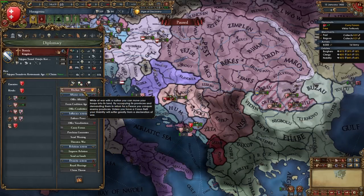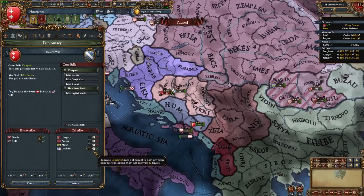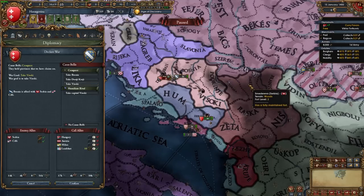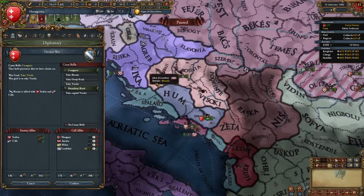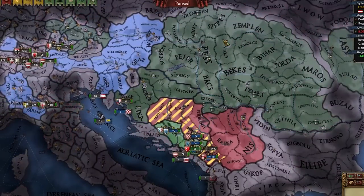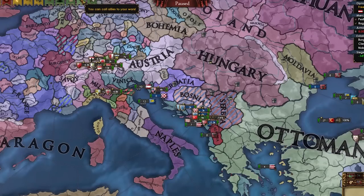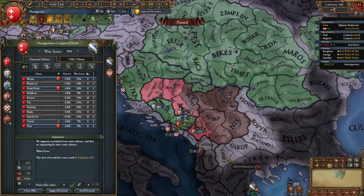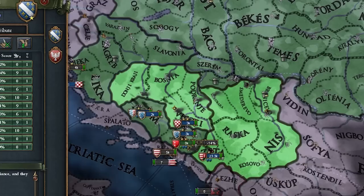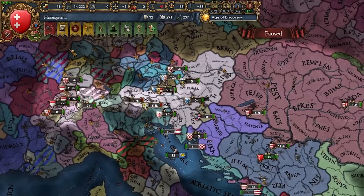Let's go ahead and pounce on Bosnia, co-belligerent Serbia, and call in Landshut since I have favors with them. We should be able to take these guys very easily with our mil tech advantage — no level three forts to worry about. Our work here is pretty much done. I even called in Hungary when they offered. I'm going to full annex both Serbia and Bosnia — that's our first war done and we are now massive with a gold mine.